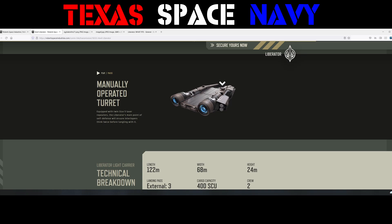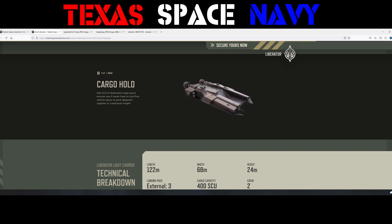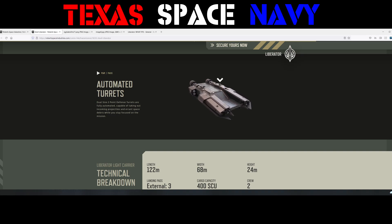The manually operated turret has twin size 5 repeaters — the main point defense will make interlopers think twice before tangling with it. The landing pads: open-air landing pads accommodate up to three ships simultaneously, while the double-deck configuration facilitates effortless takeoffs and landings. There's nothing to have to maneuver into or through. There's 400 SCU of dedicated cargo space. The point defense turrets are size 2, fully automated, and capable of taking out incoming projectiles and airspace debris while staying focused on the mission.